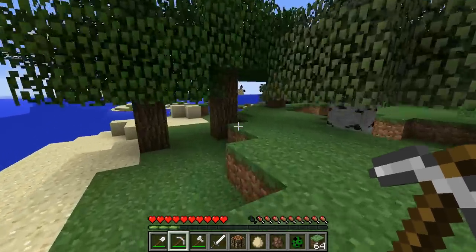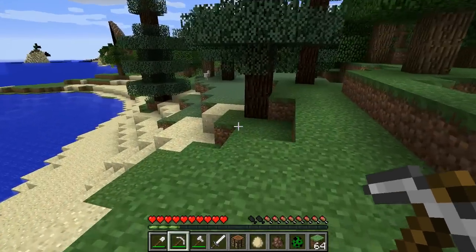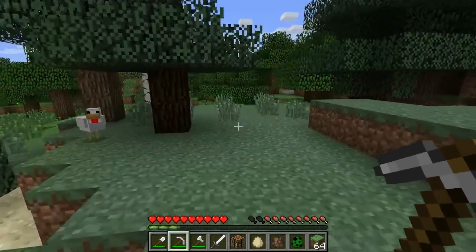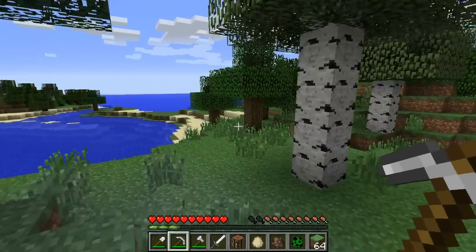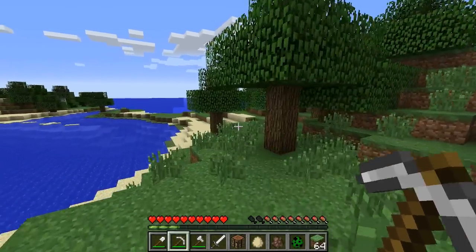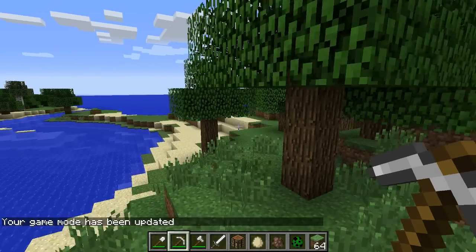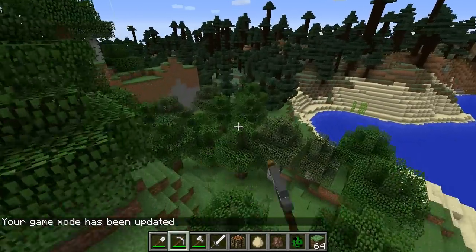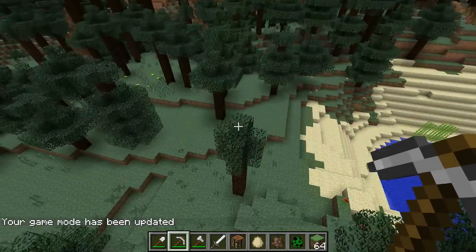Essentially what this mode allows you to do is let map creators really control what you can do in the world. If you don't want people to start breaking blocks or ripping down your adventure map, you can use this mode to stop them from griefing your map or cheating unfairly. You could just go into commands and switch to creative mode, but if you really want control over what people do in your world, you can put them into adventure mode.